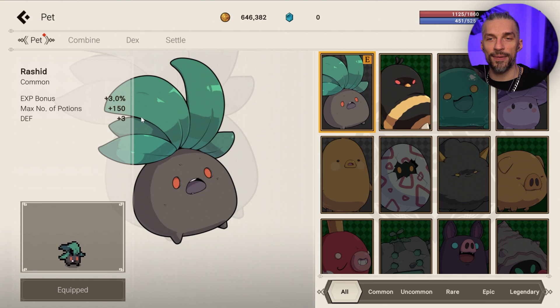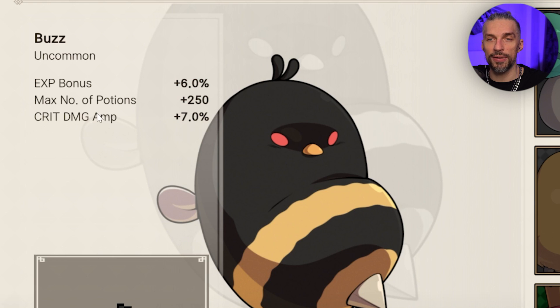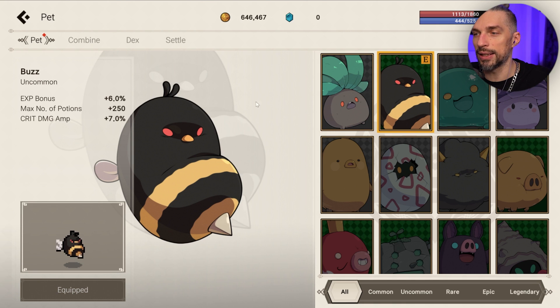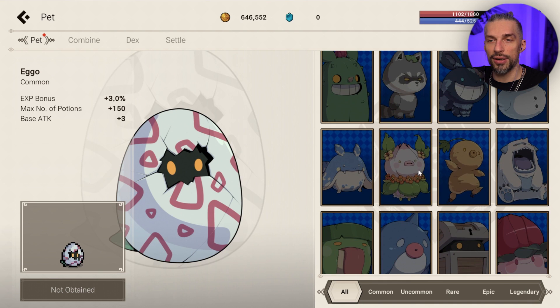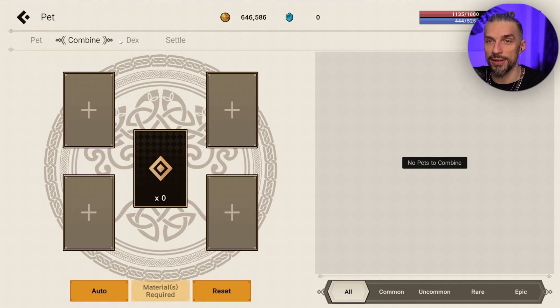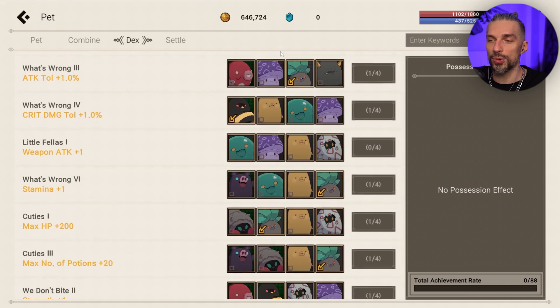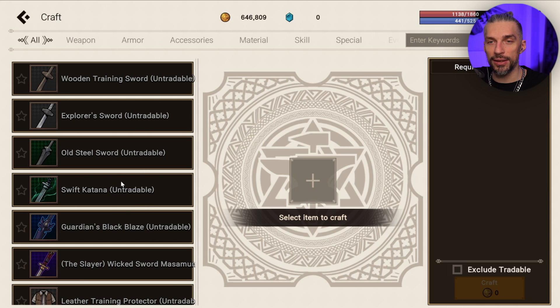You can get one pet or another and should equip the best one. Our first pet gives 3% XP bonus, 150 maximum potions, and 3 defense, while the second gives critical damage, higher XP bonus, and faster leveling. The higher tier pets are even better. Don't forget about the pet decks — you don't need to sacrifice the pet, just unlock them and you get the bonuses, which makes it easier than the gear deck system.